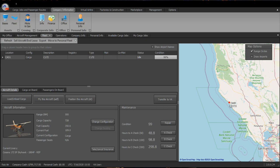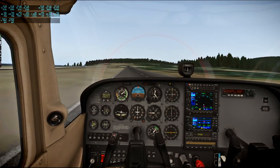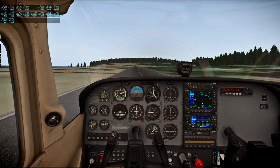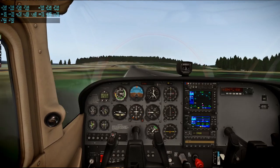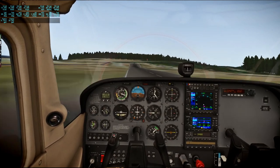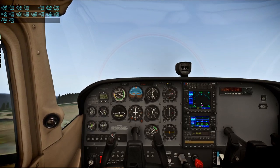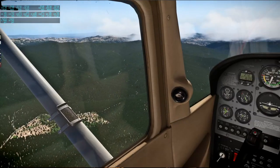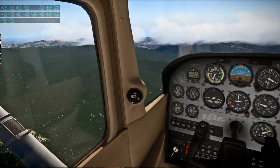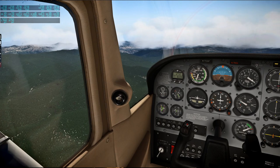We're starting off where I left off in the first video. We are at a small airport on the coast of California and I needed to reposition to Healdsburg Regional Airport, K-H-E-S, with my little Cessna 172. We're not carrying any cargo but the closest job I could find was in Healdsburg, so that's where we're headed, and there's a bit of cloud cover that made it interesting.